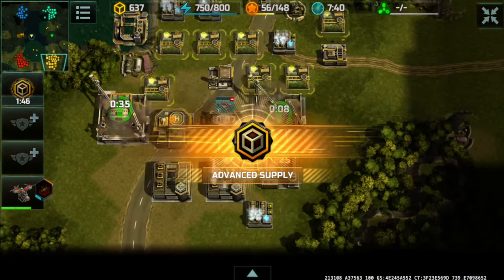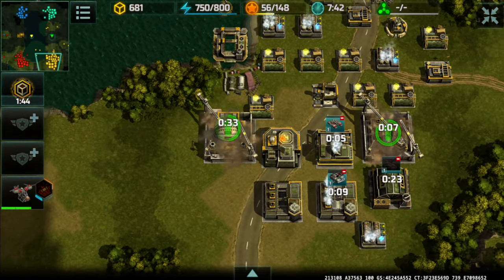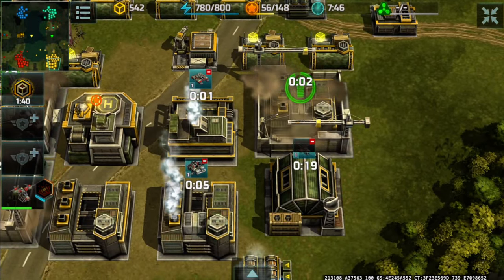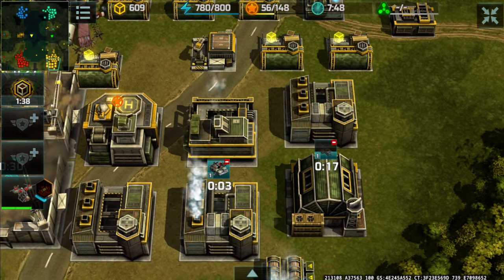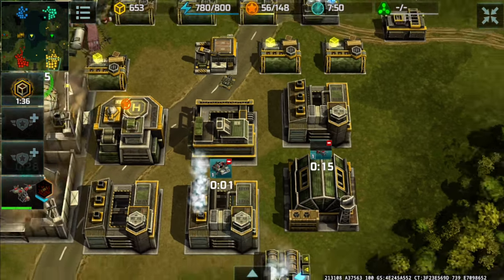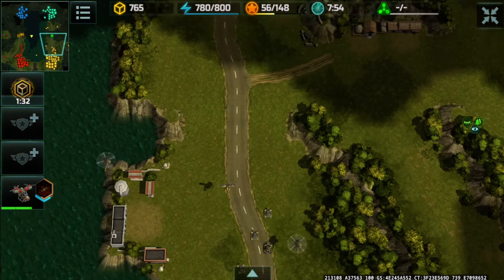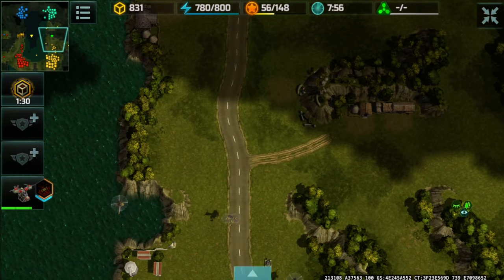Successful defense — I lost two dragonflies. Meanwhile on my end, going level 3 research facility as well as the special vehicle factory going level 2, and on to the mammoths we go. I'm going to have to march forward here and try to obtain that super container.